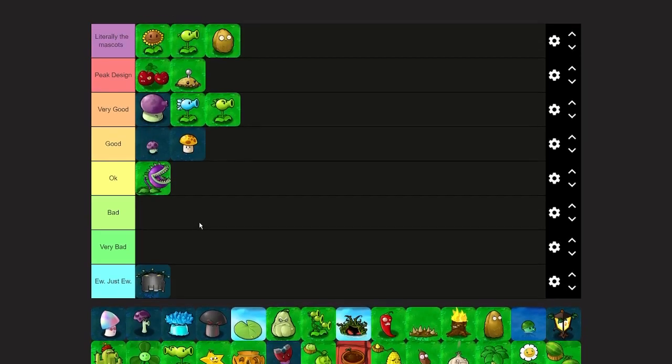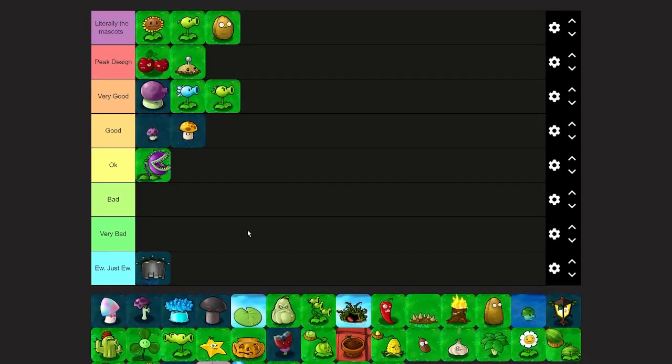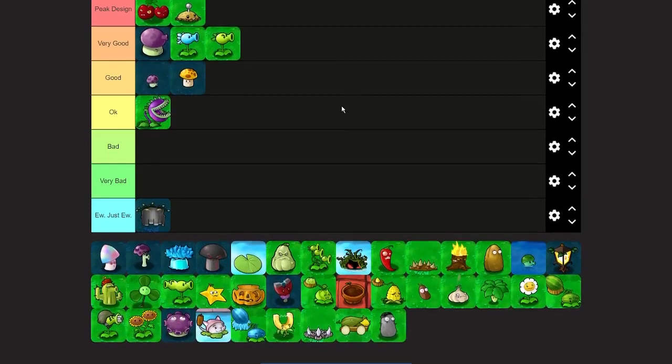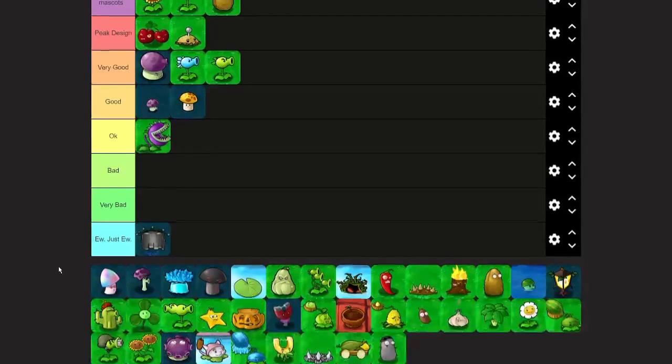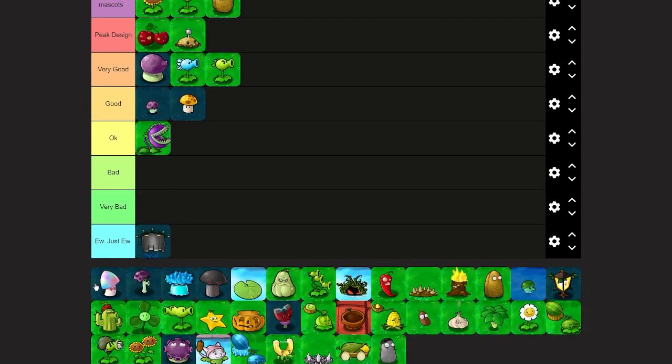People dislike Walnut too because he looks like a potato, though I never saw that resemblance — it doesn't have the spots like Potato Mine does, it's probably just the shape. And don't get me started on PvZ2 — they tried to make it look more like a walnut but they killed Tall Nut in the process. He looks like a rectangle, like a fish finger.